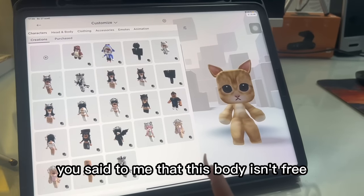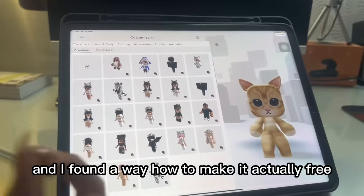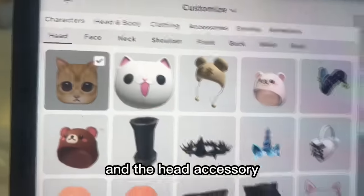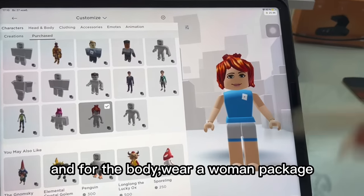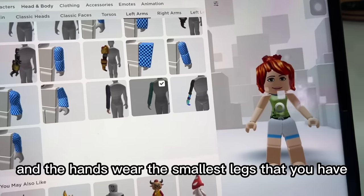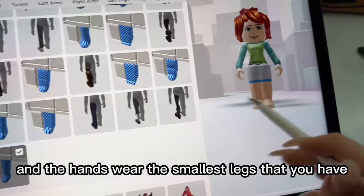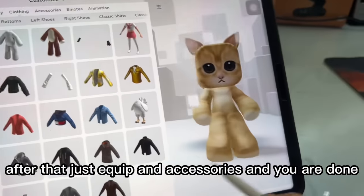In the last video, you said to me that this body isn't free, and I found a way how to make it actually free. So the only things you need to buy right now are just an Onsi and the hat accessory, that's all. For the body, wear a woman package — a city life woman torso and the hands. Wear the smallest legs that you have. After that, just equip the accessories and you are done!